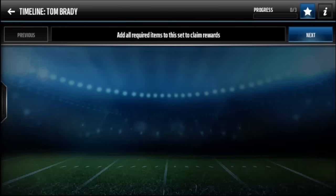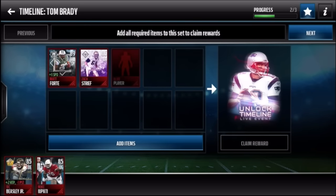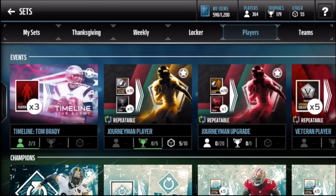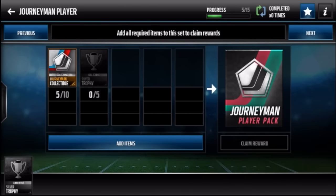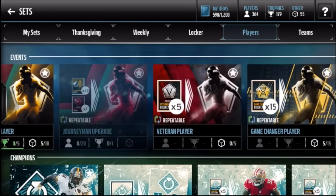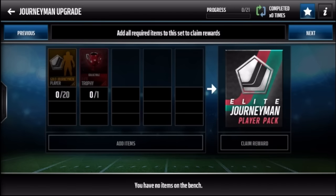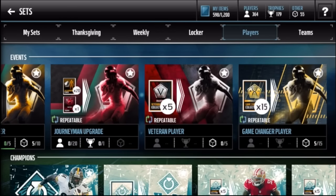Tom Brady set - I don't know why they released this, it feels like a waste of three elites. I could do it if I had Herman Moore and Zach Streif since those aren't auctionable, but I want to keep Forte and Streif. Journeyman player - I've probably done this five or ten times; they updated the set so it reset to zero. It's really cool - you put in 20 journeyman golds and one elite trophy and you get an elite. Reggie Bush is one of the best ones.